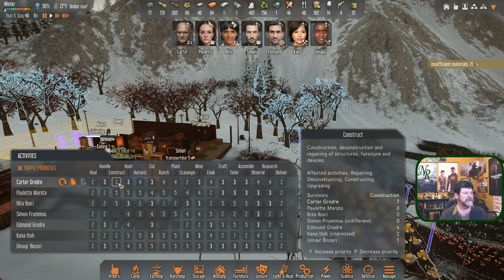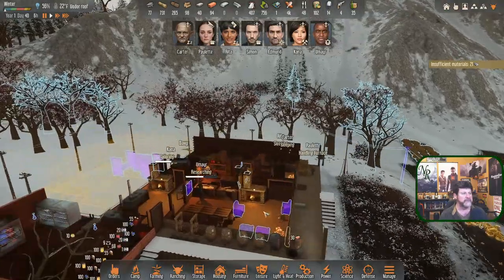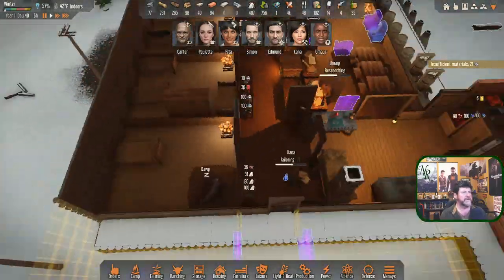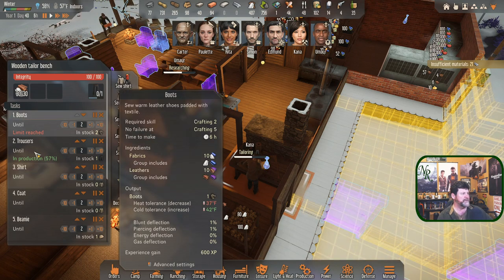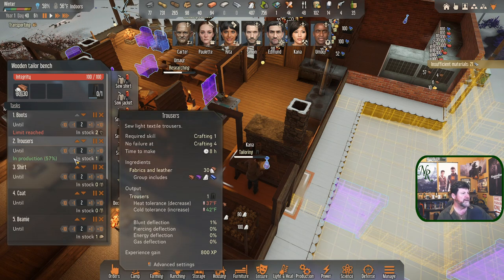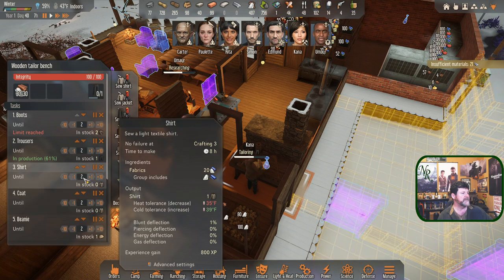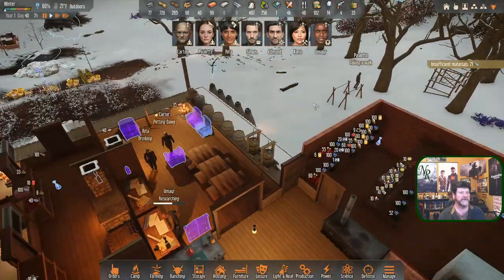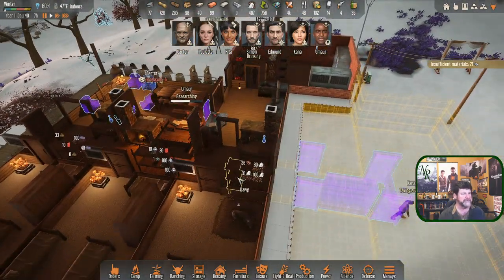Maybe we'll just have Carter continue scavenging today. That makes sense — his scavenge is set at two, right after construct. He'll construct what he can then go out and scavenge without being told, and that gets the electric poles set up and some leisure chairs going. We'll leave you alone. Kana, you are set for tailoring until satisfied. We have enough boots now. One shirt in stock — you're on your last shirt. No trousers then, two more shirts.